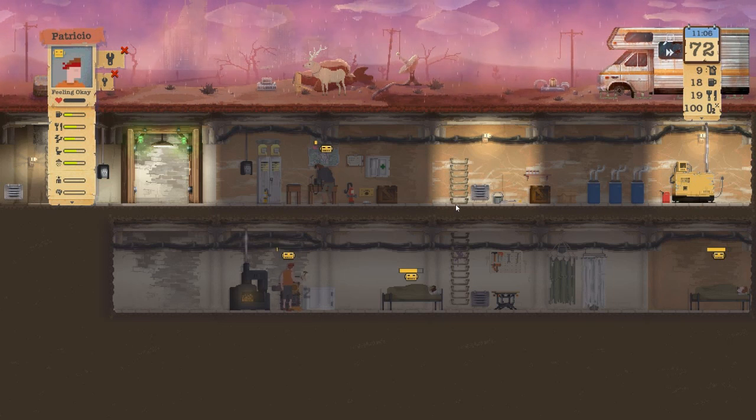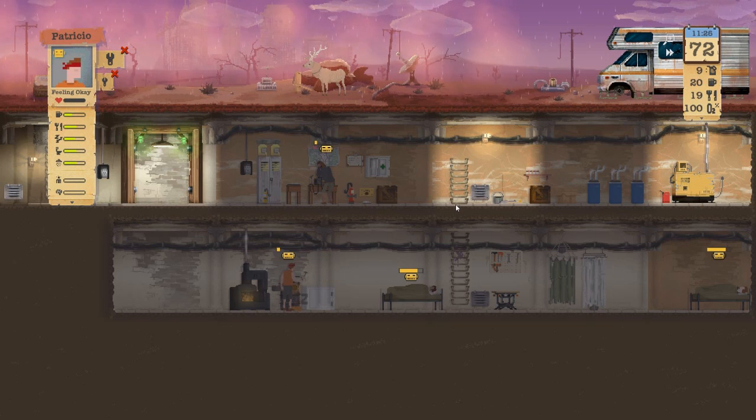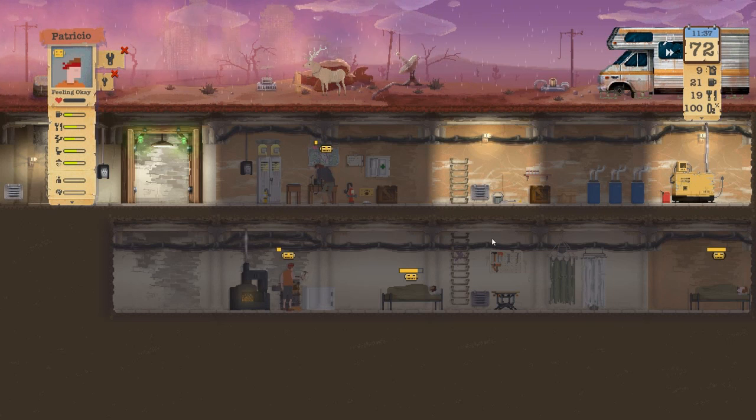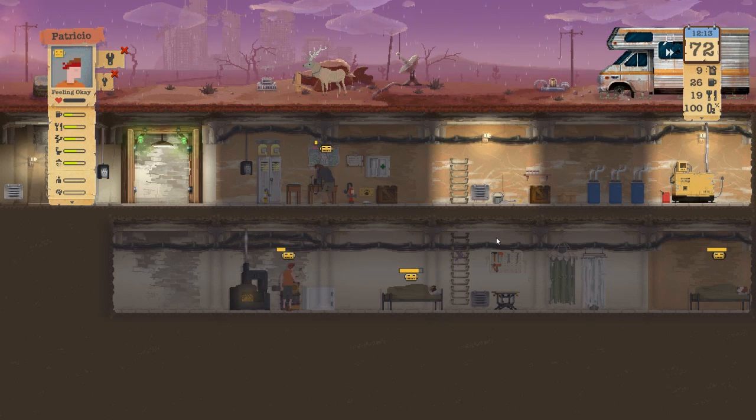I still haven't looked anything up on this game as far as how to play. So that bark we have — the oak bark and the ginger root — I don't know how to use those. I might just trade them away because we have three pills right now, but I do want to keep them. Is there a recipe I have to find? Do I unlock something? I don't know how it works.